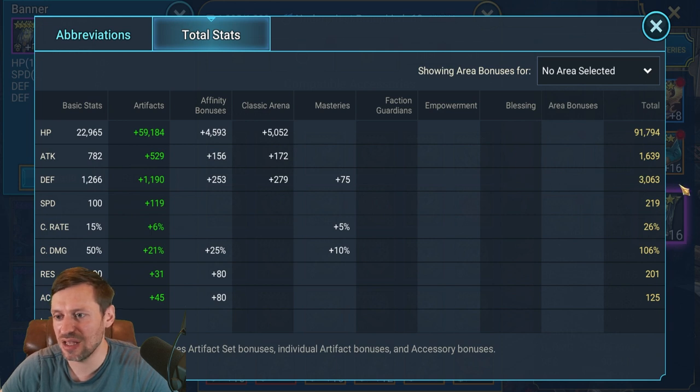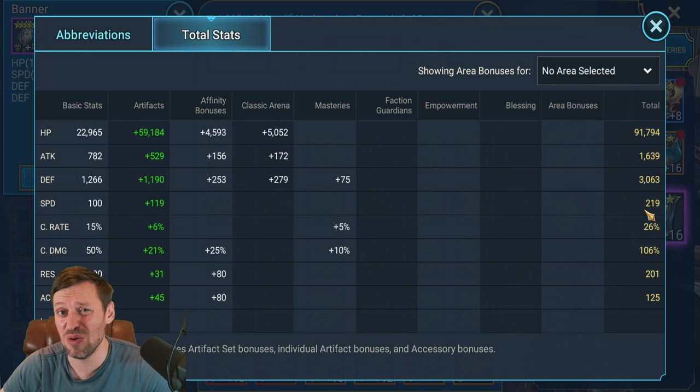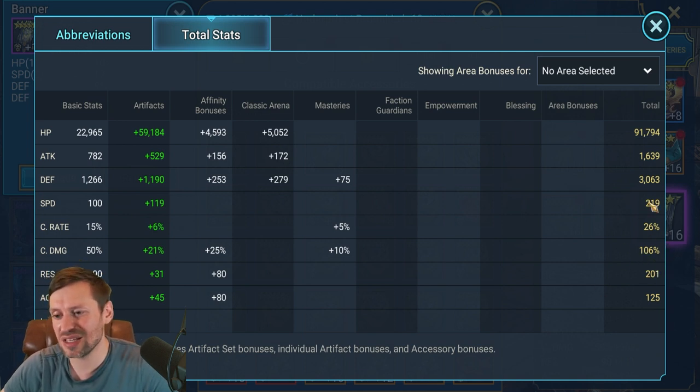Total stats: 91k HP, 3k defense, 219 speed. I would like him to be a little bit faster — maybe 250 ideally. He's not glyphed out, but with glyphs we could probably get to 245. The rest of the stats really don't matter on him; he's a support champion there to keep people alive. However, if you're going to bring him for clan boss, you could push crit rate to 100% and push up crit damage so he does some damage there.